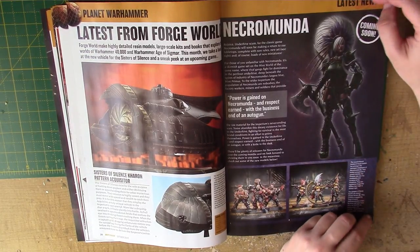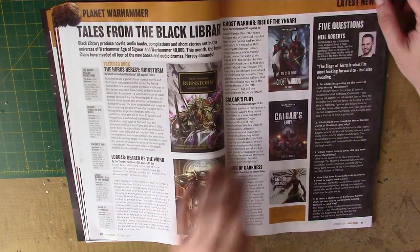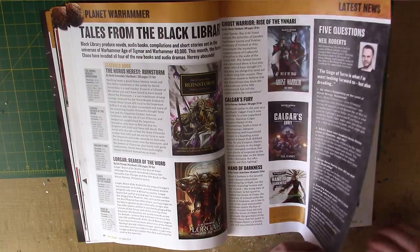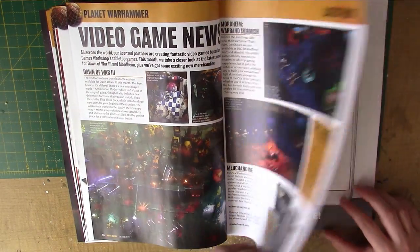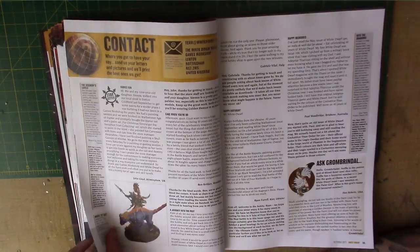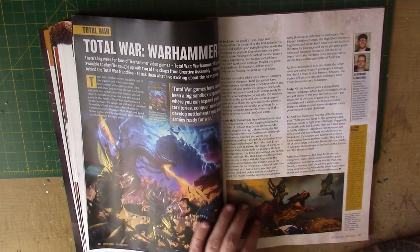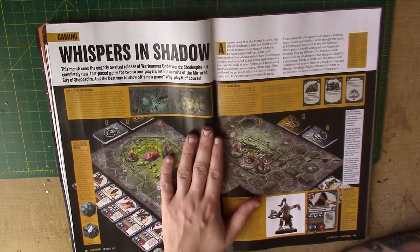There's another little bit about Necromunda — I am just so excited for Necromunda. I would assume it's going to be November's big release, but we'll see. We have Black Library, and we have Video Game News — a little bit about Dawn of War 3, there's a new DLC for that. And an advert for the Citadel Paint app, and a contact section. There's a big section about Total War: Warhammer 2, as it's recently been released. My computer doesn't even run the first one, so I've got no chance.